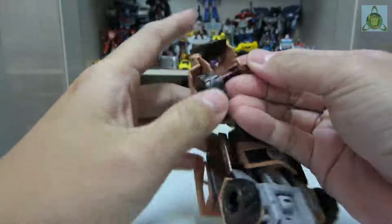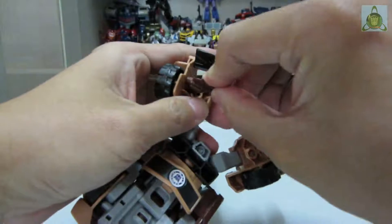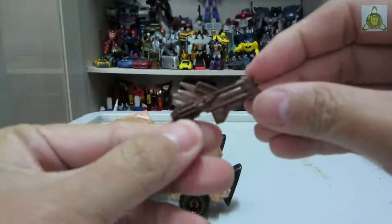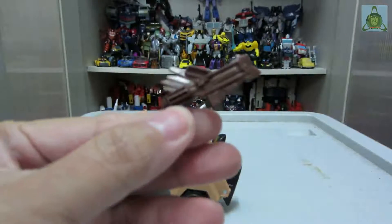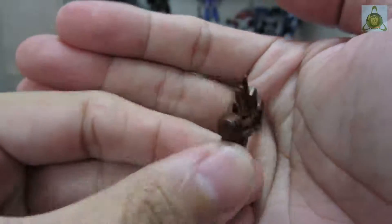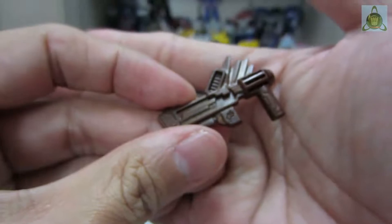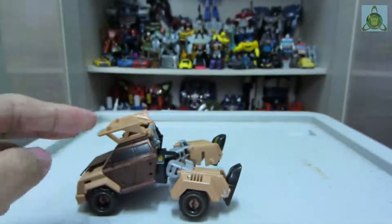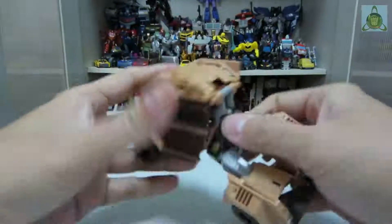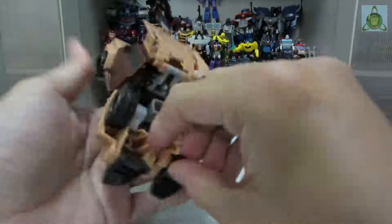First, take this out — this is the storage where you put the weapons. Quillfire's gun is basically molded in dark brown and it's actually very cartoon accurate.